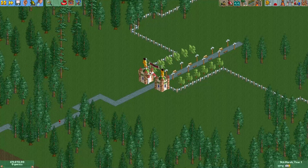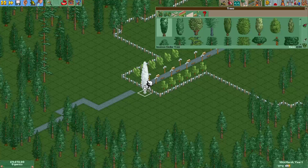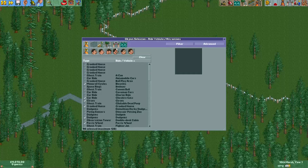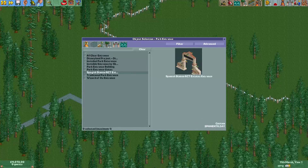In order to place it, we actually need to remove the original entrance, or else we are not allowed to swap out the objects. So to do that we go into sandbox mode. Sandbox mode allows you to remove the original entrance. Now we just go into object selection.